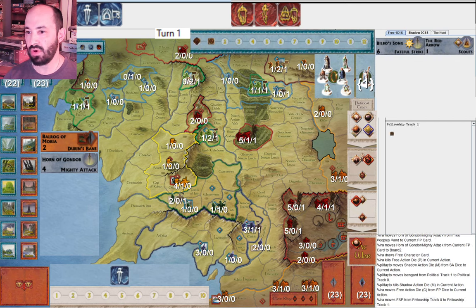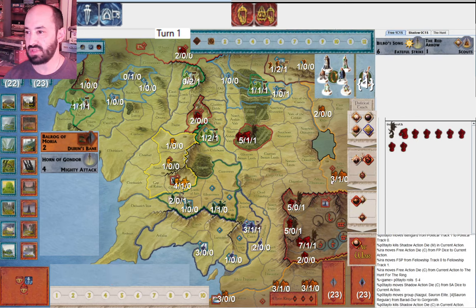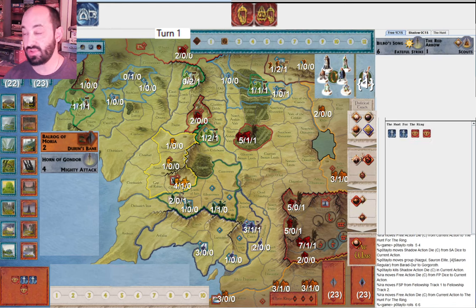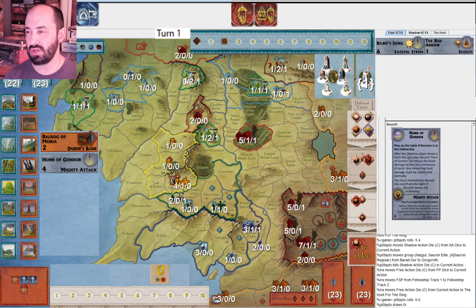She musters Isengard to war. I move the Fellowship. She misses, moves an army from Beradur to Gorgoroth. I move again, get hit — two hits this time — and a zero reveal. I'm not super excited about a zero reveal because I'm going to be put in a tough position at the start of next turn whether I want to change guides. In general, I want to kill off Gandalf fairly soon, especially if I have this extra corruption shield from Horn of Gondor, so I'm not too worried about corruption.